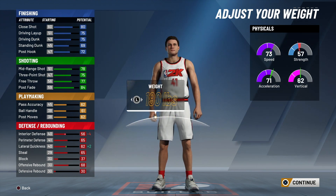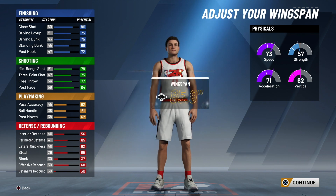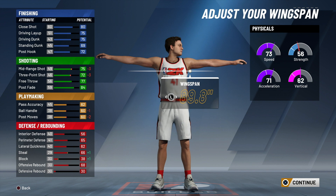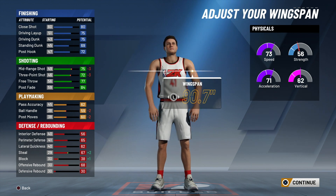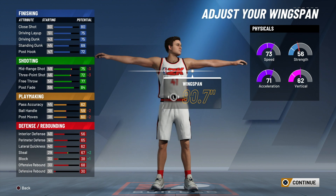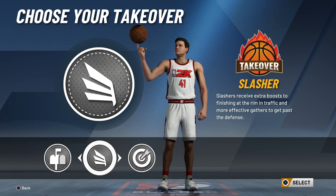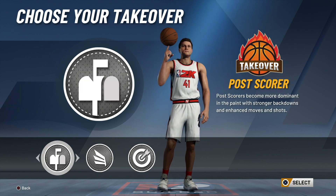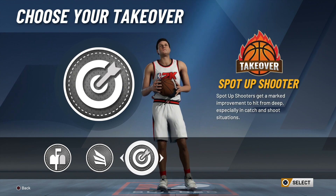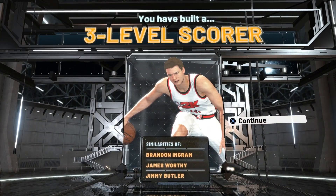I might go light — I don't mind my strength going down if it makes me a little bit faster and gives me a little bit of extra lateral quickness which I've lost. Wingspan — I don't really mind going down two on the three-point shot to max out my wingspan, going minus three. I think I'm fine with that. Slasher, spot-up shooter... I might go sharp. I don't really want post-score takeover because I don't have many post moves, so I'm going to go sharp takeover. I built a three-level scorer — similarities of Brandon Ingram, James Worthy, and Jimmy Butler.